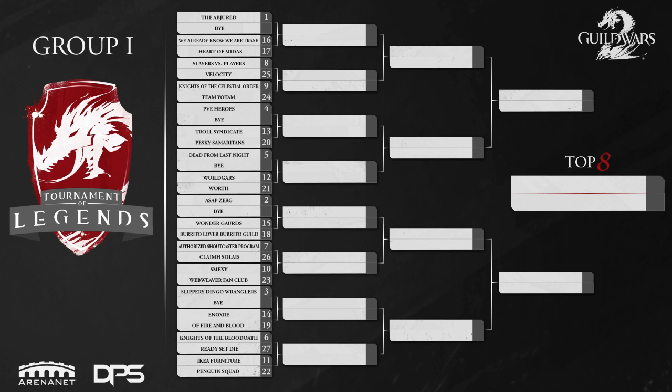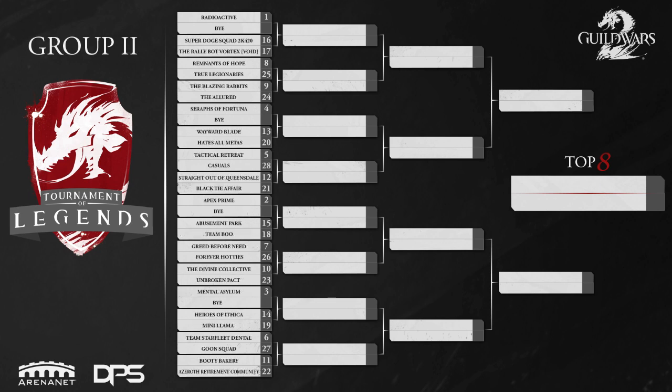Looking next at pool two, it's going to include Radioactive as well as Apex Prime — obviously two very strong teams in this tournament. We also have teams like Mental Asylum, doing fairly well in the AG weeklies, as well as Seraphs of Fortuna, another team that has been around the AG weeklies as well. Most people know about Radioactive and Apex Prime.